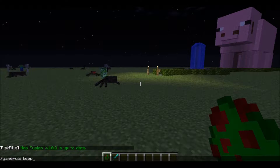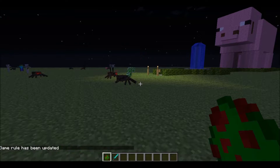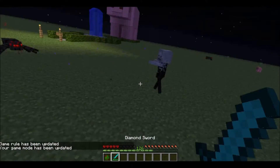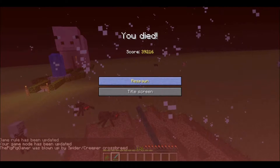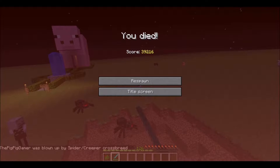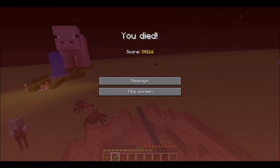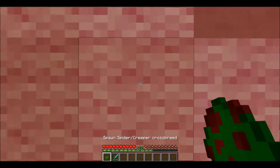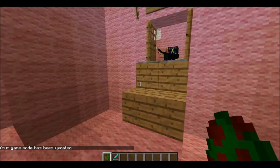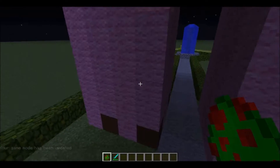Actually, I should probably do this - game rule keep inventory true. There we go! And if we go into game mode S - look at him, oh my goodness! I got blown up by the thing. It's super weird, blown up by the Spider Creeper Crossbreed! And look, that's one of the other mobs - oh my gosh, look at those pigs in the background. I woke up in my bed - oh my gosh, that was crazy! Fluffy, how are you doing this? What the heck is going on? That was so crazy!